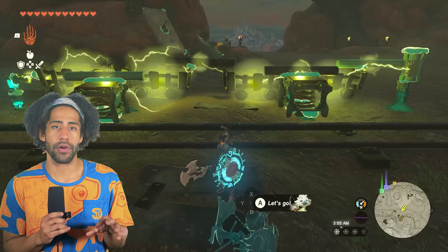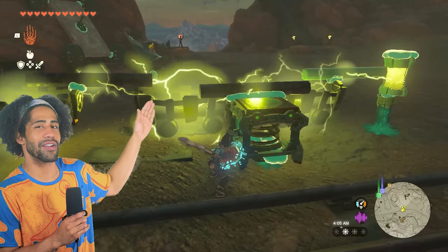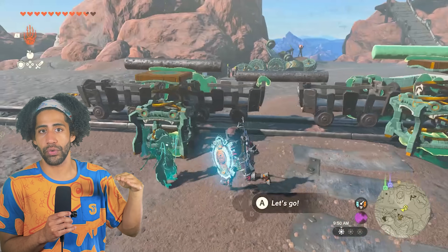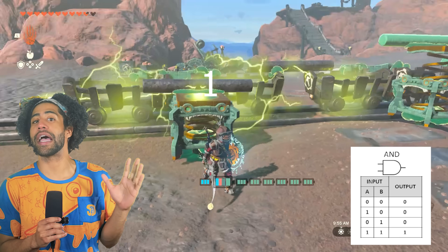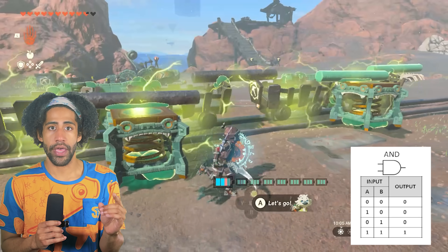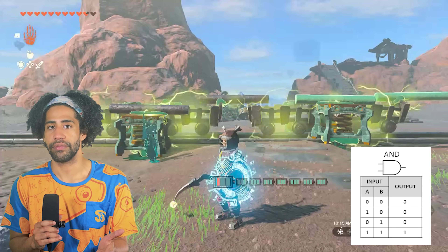This design uses less parts and is actually made up of just two pieces: the nodes and the switches. Looking at it afterwards, I could probably simplify further by just using three minecarts and two switches. But by using stakes and switching from the metal cart shield thing to the horizontal iron poles, it makes a very satisfying and very consistent AND gate. Looking at this chart: when A and B are zero, the output should be zero; when A or B is one but the other is zero, the output should still be zero; and only when both A and B are one do we get an output of one.